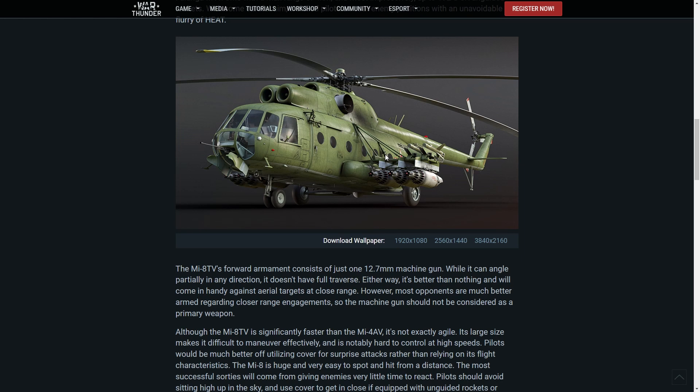The Mi-8 TV's forward armament consists of just one 12.7mm machine gun — and I'm pretty sure it's a gunner that actually operates that in actuality. While it can angle partially in any direction, it doesn't have full traverse. Either way, it's better than nothing and will come in handy against aerial targets at close range. However, most opponents are much better armed for closer range engagements, so the machine gun should not be considered a primary weapon. It's basically there for show.